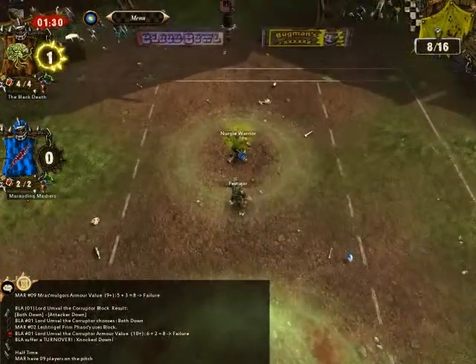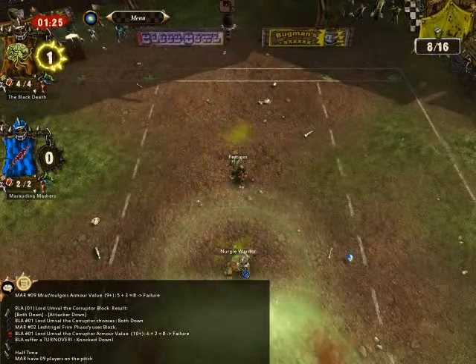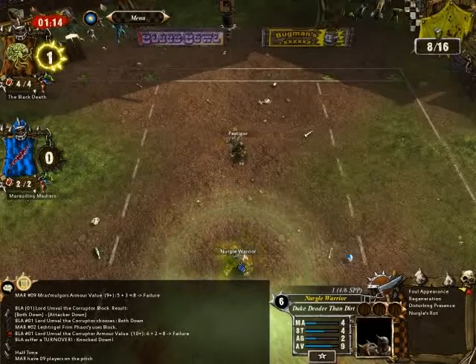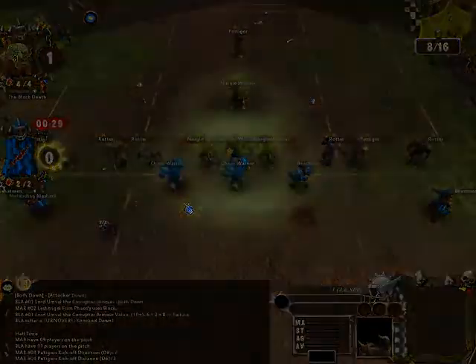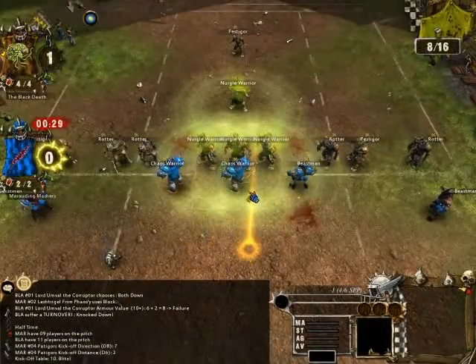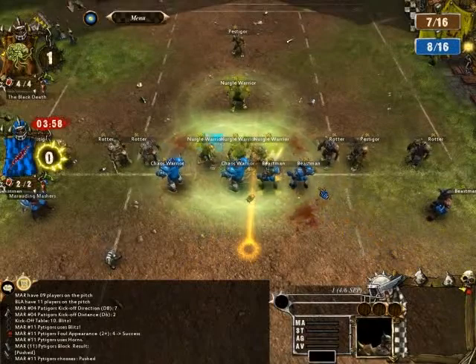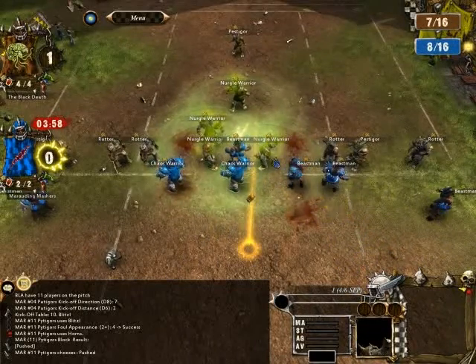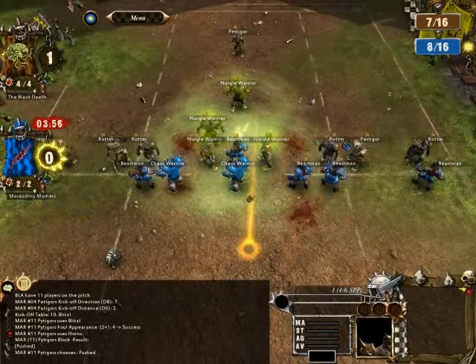I put him there and there. Because I'm hoping I can score a touchdown with him and have him gain a level — 3 points would put him over the 6 points he needs. The Pestigore is there just in case. He got a blitz, which is not nice, especially since the ball is going to arrive somewhere around here, if I'm not mistaken.